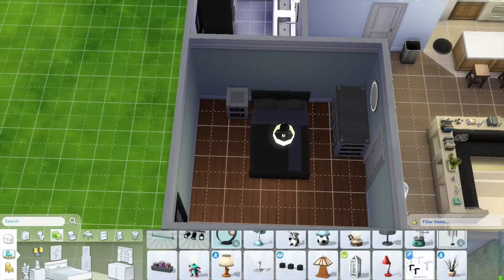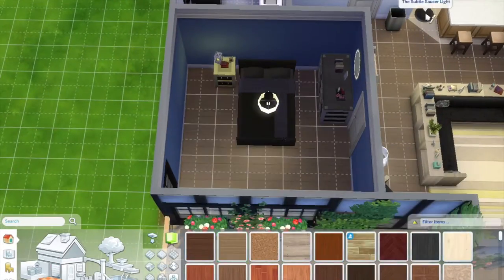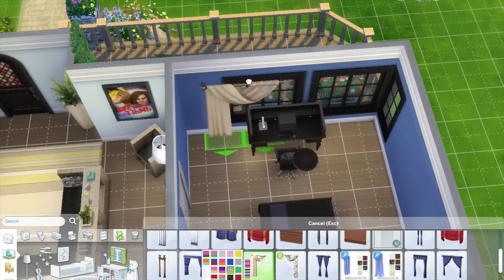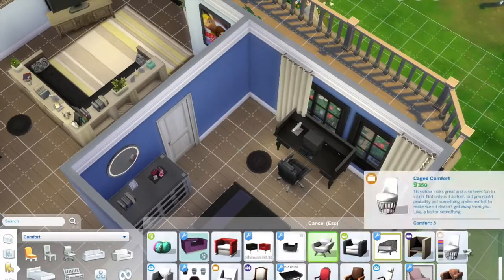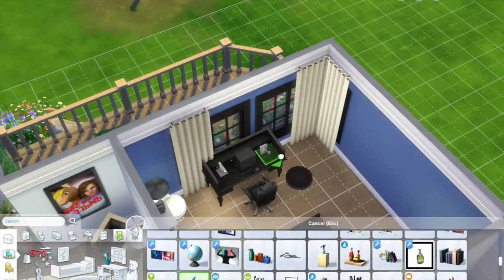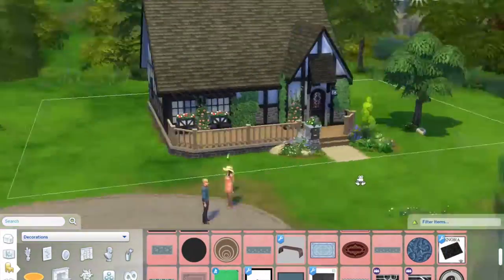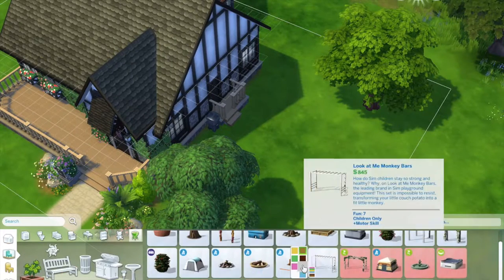Pretty simple bathroom — I went with some Spa Day pack stuff. If you guys ever want me to do just a base game build, let me know. It's kind of hard for me because it feels like there's so little stuff in the game, which is why I download so much custom content — there's just so little I actually want to use for the styles of homes I do. And it actually took me an embarrassingly long time to figure out that paintings come in different kinds.